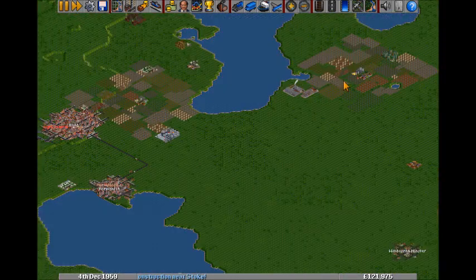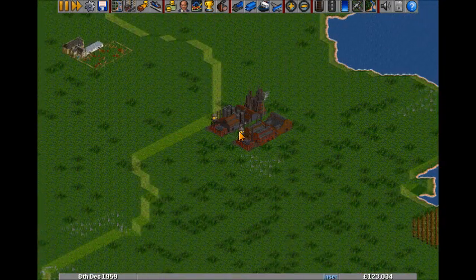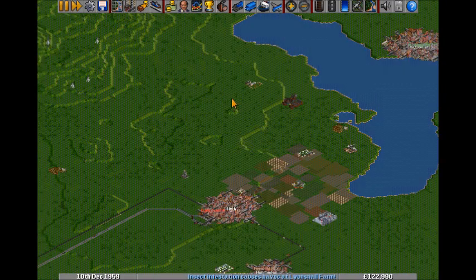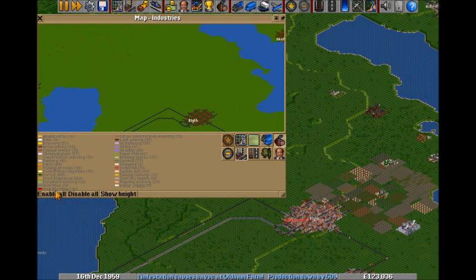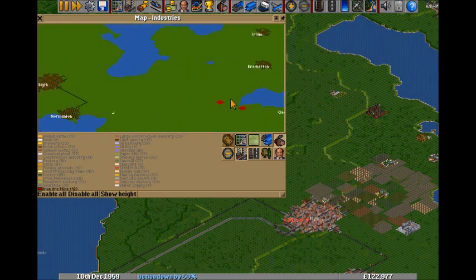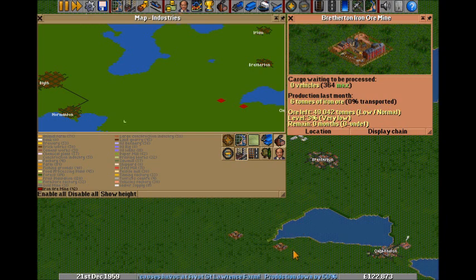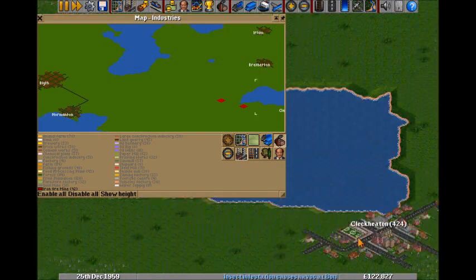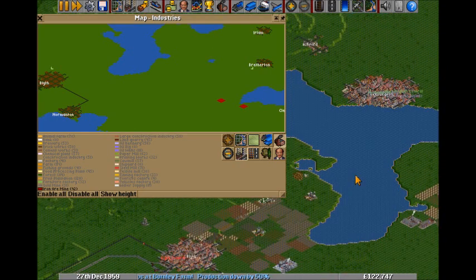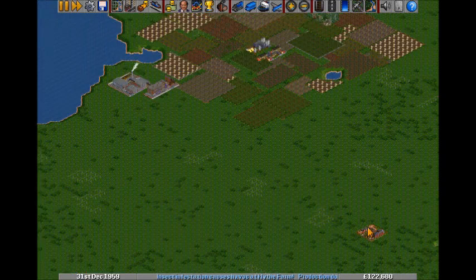Right, so first off: vehicles from there to farm, vehicles from there to farm. There's also a steel mill there, so if I get steel going - iron ore, where's iron ore? Let me check the map. Industries - disable all, iron ore mine. There's one over there, two over there, right by... Heaton or whatever it's called. So I've got the iron there, so if I build a train line...